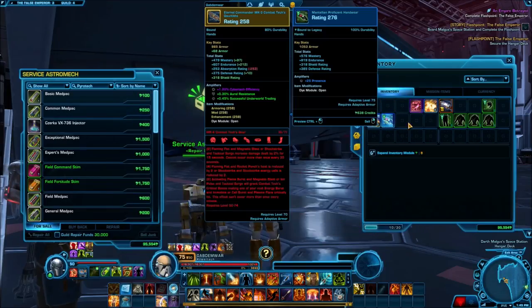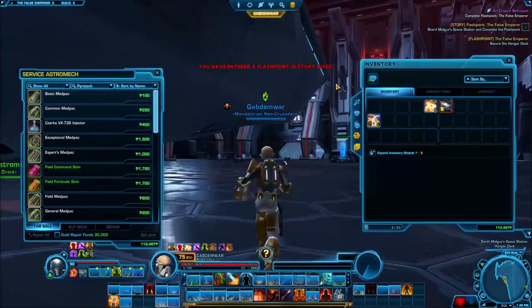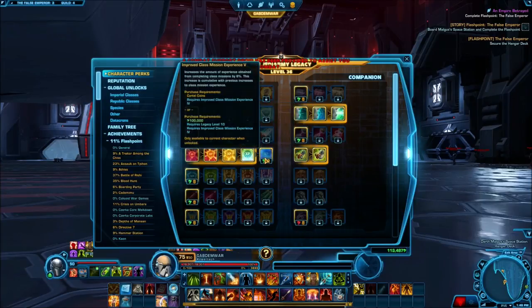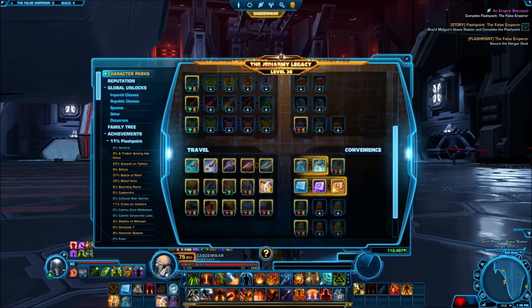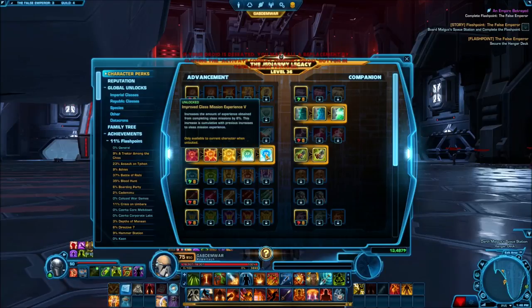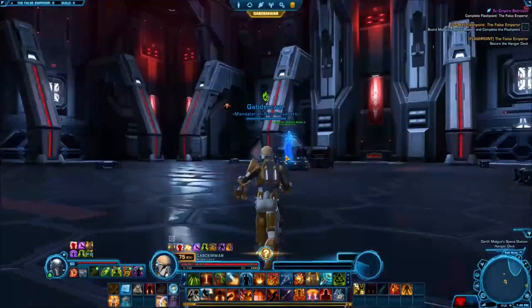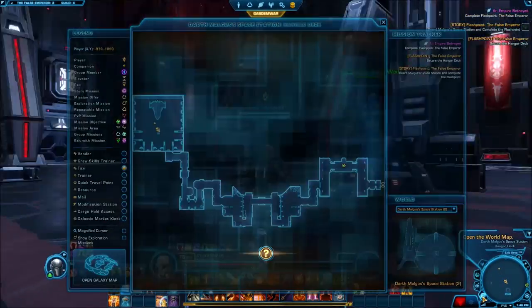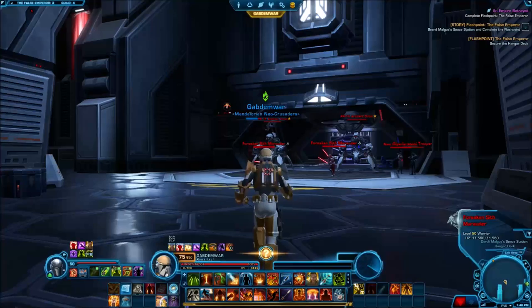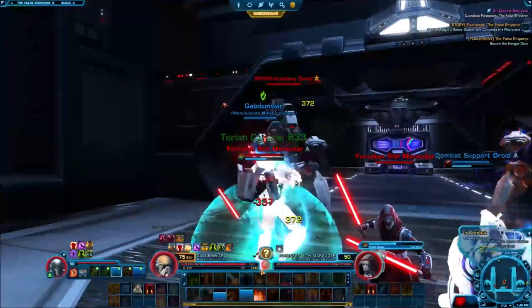I'm going to repair my stuff, sell a bunch of guns and all these things I got that are basically useless — sell all of this so I can at least get money back. I do have a thousand credits, so I'm going to see if it's possible to buy something here. We basically have a combat droid — I'm going to buy this. So we've got a max experience boost right now. I cannot mount anything right now. I'm going to go ahead and see how much damage we can deal.